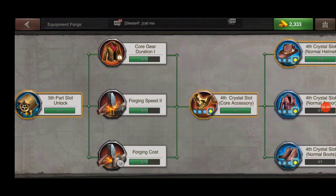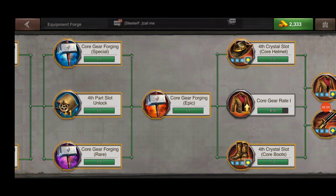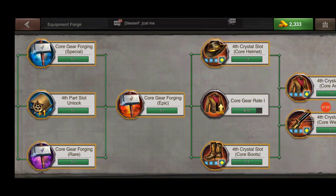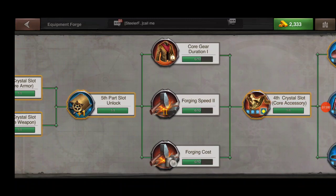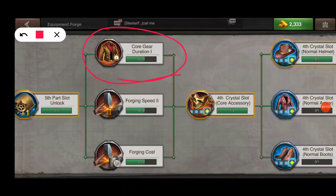You also want to make sure that you're crafting not only the best quality but the best enhancements available. In the research tree, core duration determines how long your core will last. Another research reduces the amount of silver it costs to forge your cores, and another one reduces the time to craft your cores.